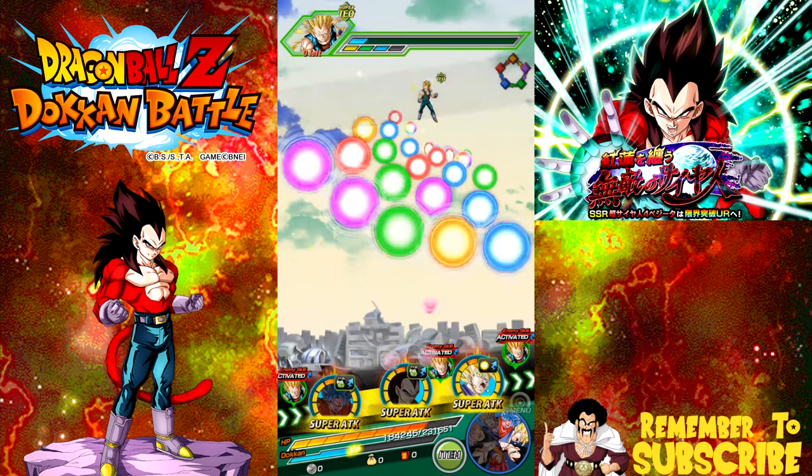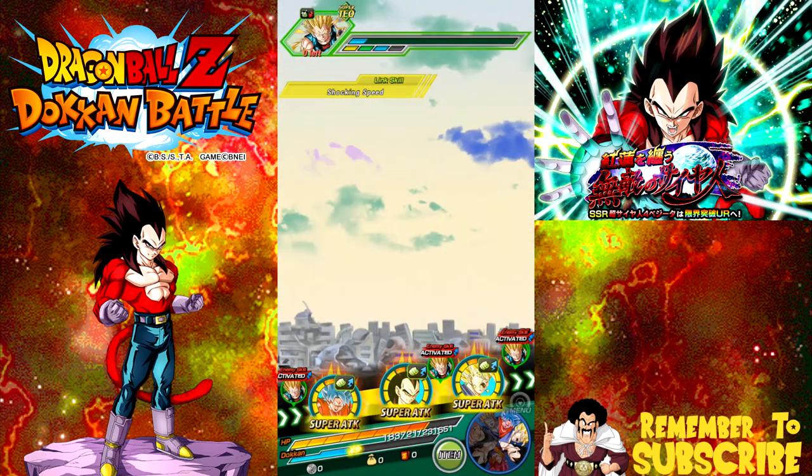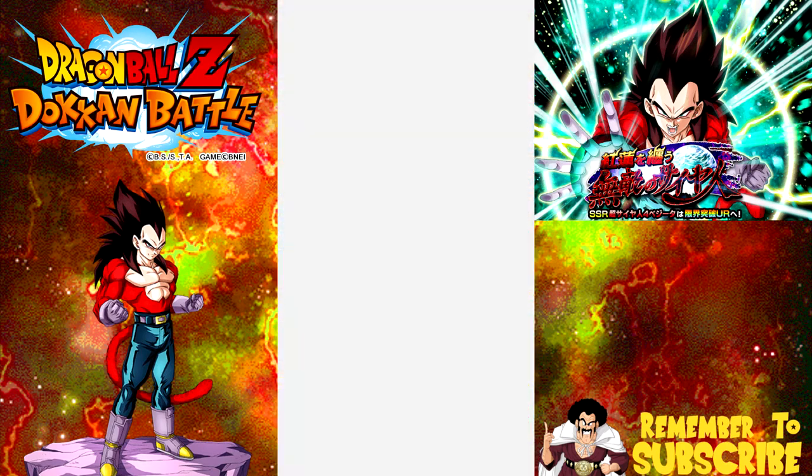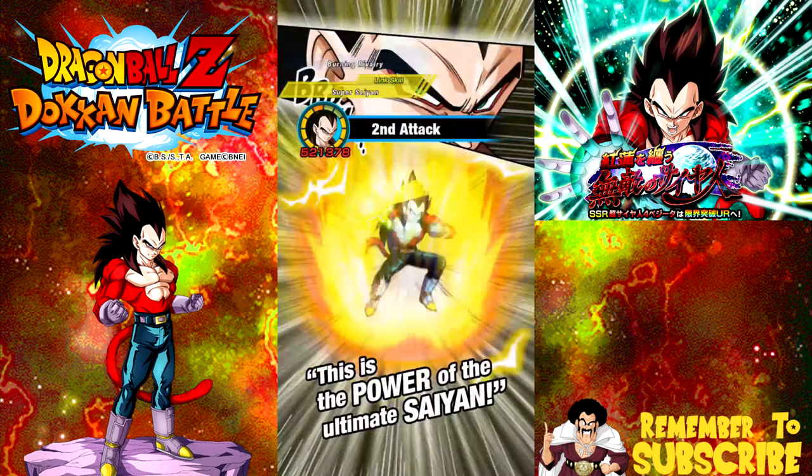I want the Super Vegeta to go with the Dokkan Awakened version of the Super Saiyan 4 Vegeta because of that 30% attack buff. When you get that 30% attack buff to a guy who has a really good passive skill, he does even more damage.